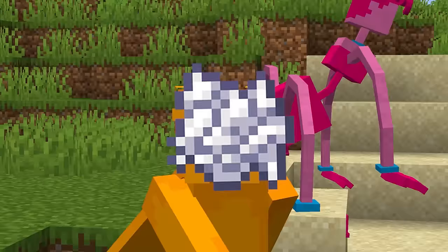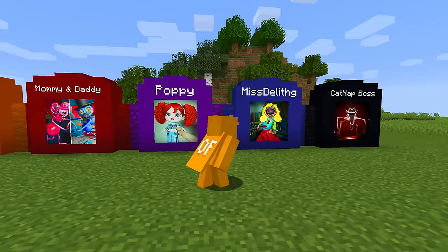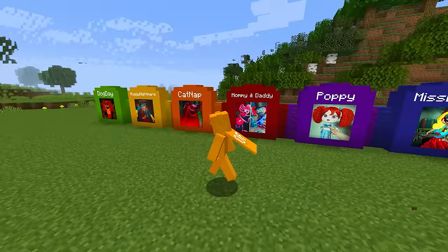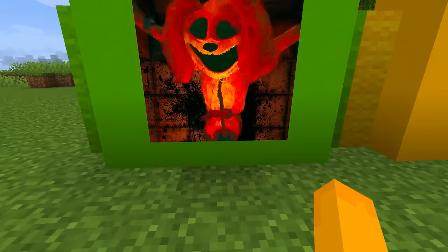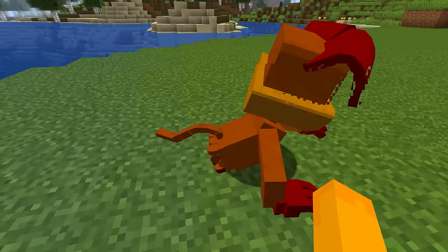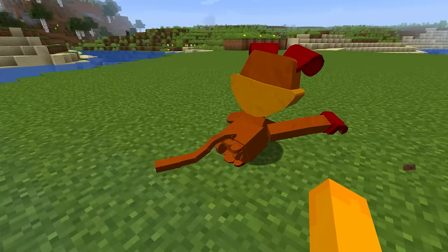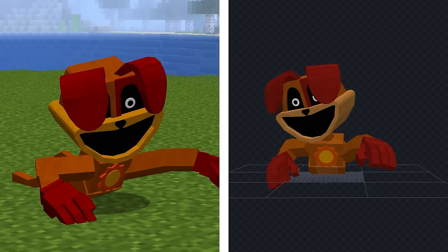Now there are only three mobs left for us to make: Poppy, Miss Delight, and Catnap Boys. But first, something I just remembered — this here is Dog Day, and he's kind of cut in half because in the game he's like that. So I created a Dog Day now with his version being split in half. His animation turned out very, very perfect — it looks like he's really crawling and pulling himself with his arms. That's what he does in the game. I think it was probably the best animation I've ever done on the channel.